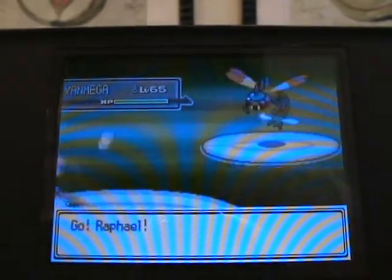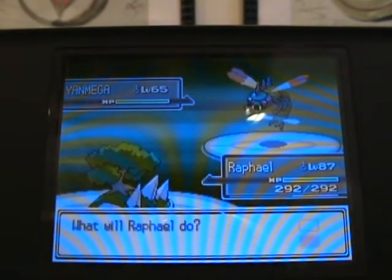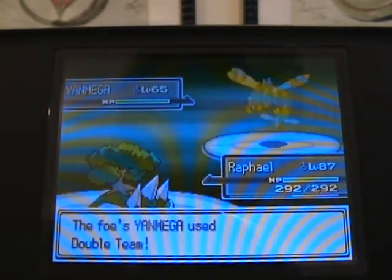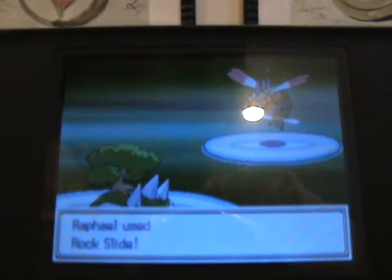First Pokemon is Yanmega. This thing's not too much of a pain, but it will be annoying because it's really fast. Let's go for a Rock Slide. It'll spam Double Team, and with its high speed, it's very nice.